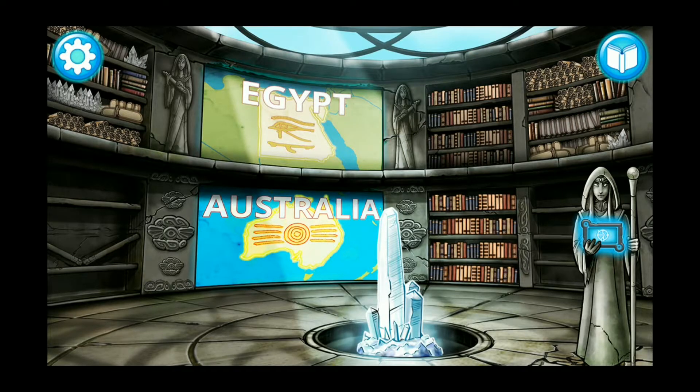After you have accessed level 6, if you don't feel like traveling the world in order to practice a game you've already played, you can open up the Quick Game menu in the Great Library. Tap on the Guardian's Codex to open the Quick Game menu.